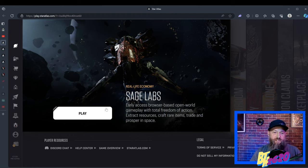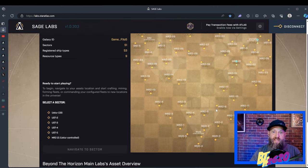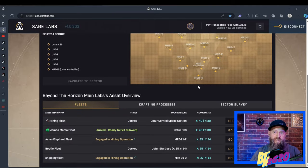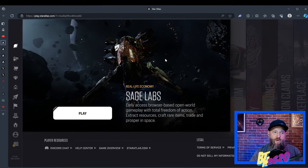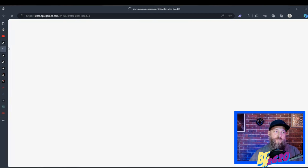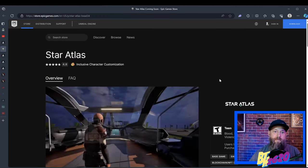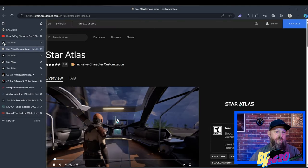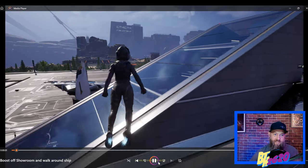When we first get to the page, you can click on Play Sage Labs, which will bring you right to the Sage Labs browser game — we'll be talking a lot about that in future videos. The next tab over, still on the homepage, brings you to the showroom. If you click it, it takes you to the Epic Game Store — the same people that make Fortnite — and you'll have a link to download the showroom game.